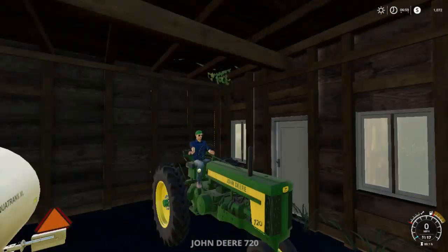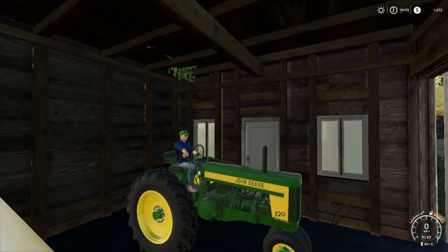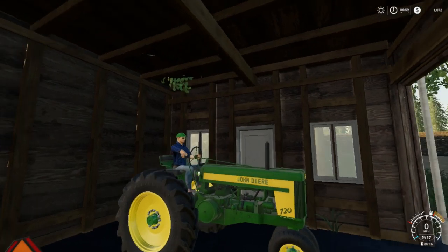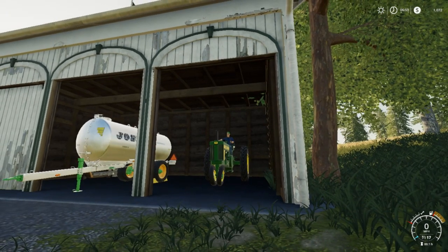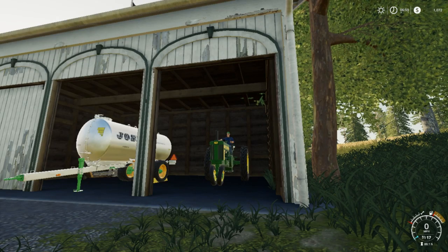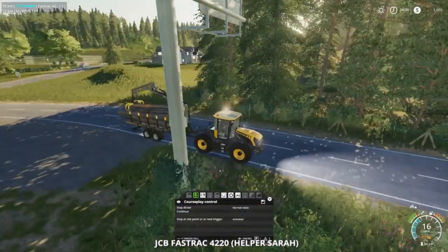My lawyer was talking to the real estate guy about the John Deere 720 we found. We probably got it sold — it's really too old for our farm but the lawyer put up a price of $50,000. I'm like, $50,000 for something I just found? But yeah, thinking about taking it.